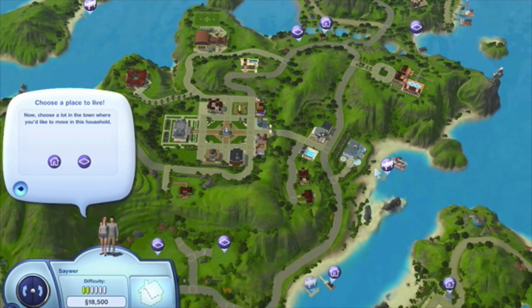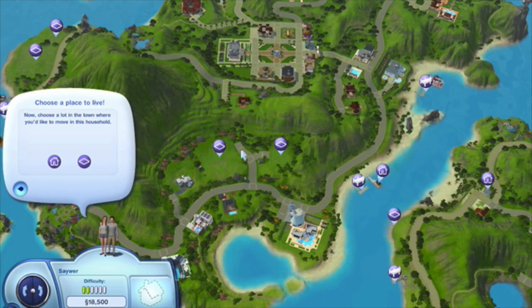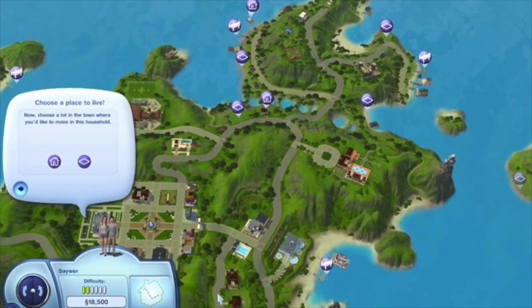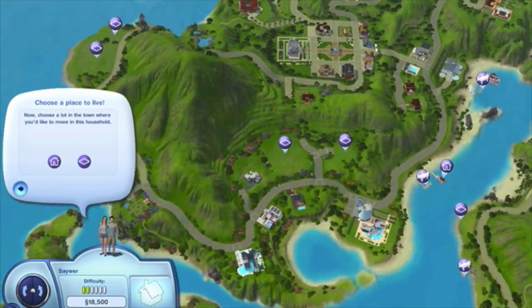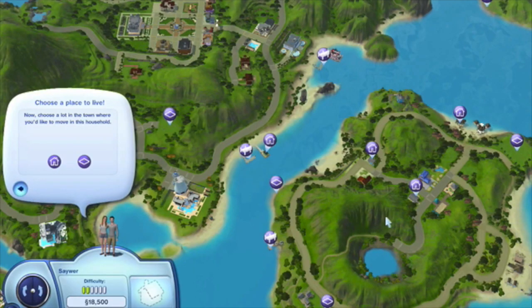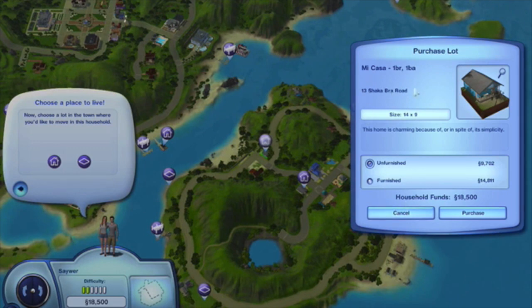I'm going to accept that, and now it comes to the part where we pick out their first home. How sweet. Obviously they have actually a good bit. Oh, that's their funds. Obviously we can't afford a mansion or anything, but they're not doing bad on money to start. Ooh, this is on the water. Can we afford it? We can — oh, it's a houseboat! Oh my gosh, that's the cutest thing. That's adorable. It can live in a houseboat! How cute.